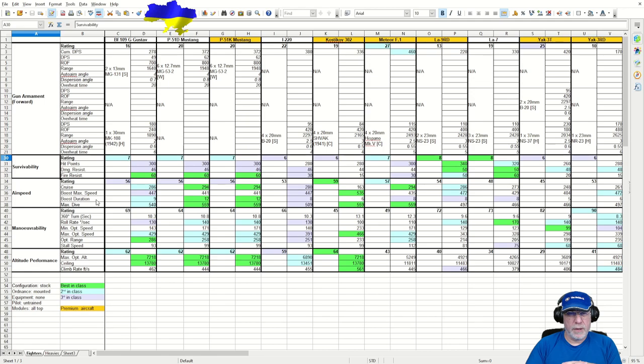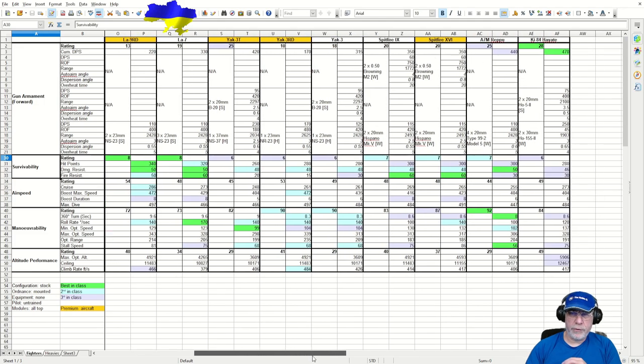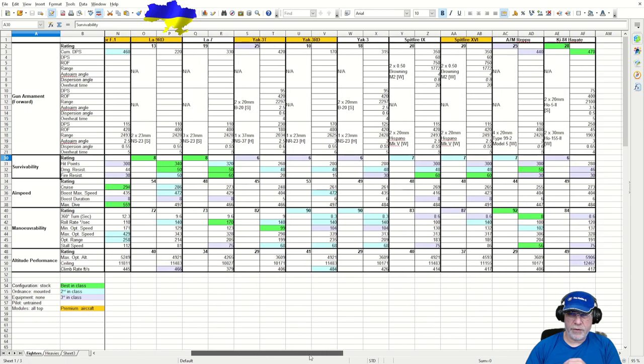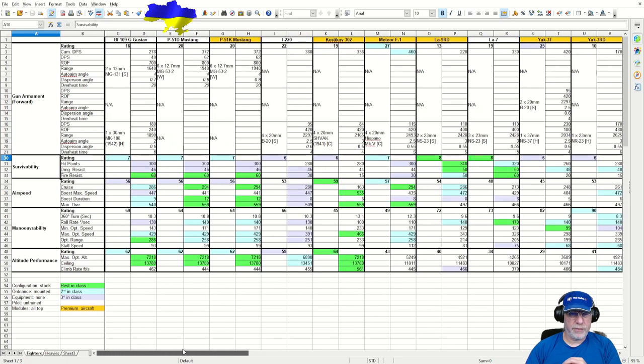Survivability is so-so. There's a pretty good fire resistance figure, which is usable — might want to put on a first aid kit rather than a fire extinguisher when configuring the aircraft carefully. Otherwise it's much of a muchness, which is not unusual. The figures for survivability tend to be fairly compressed — no standouts and no particularly bad aircraft. The turn fighters tend to be a little more fragile, unsurprisingly.